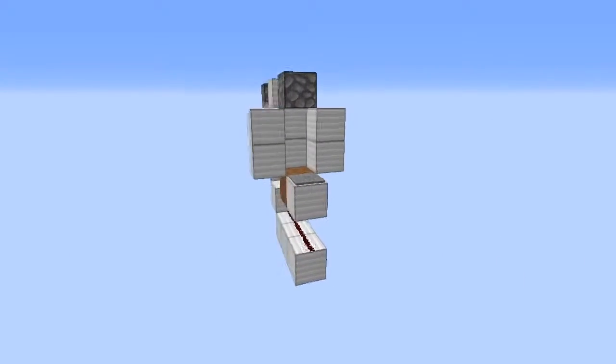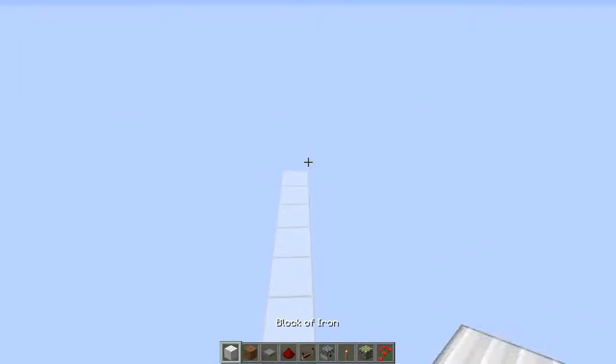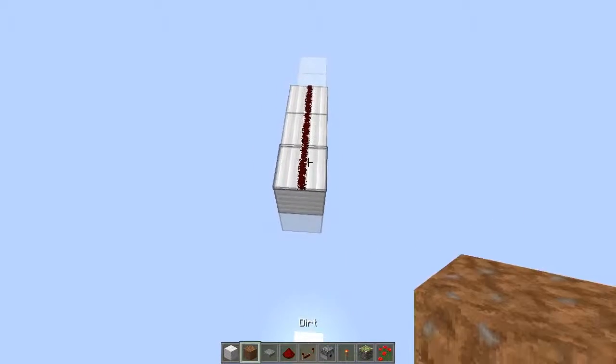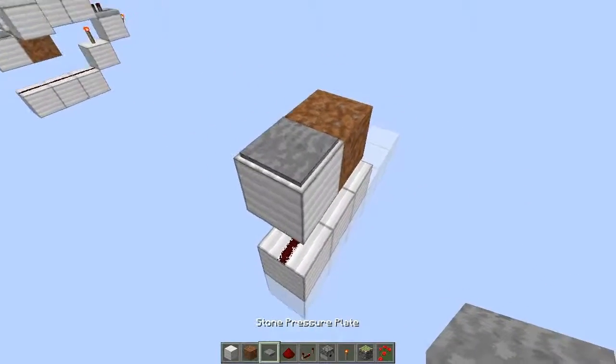Okay so this design is very small. You start off with a 1x6 block area, place 3 blocks here — these can be any blocks with redstone on top — then any block here, and then dirt here.